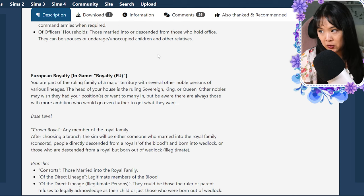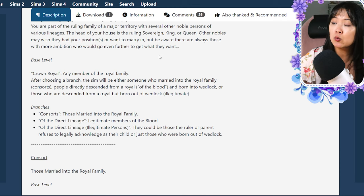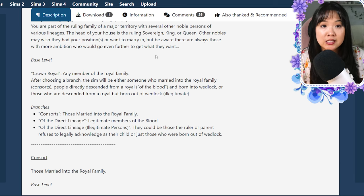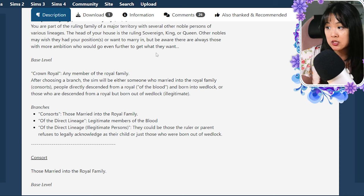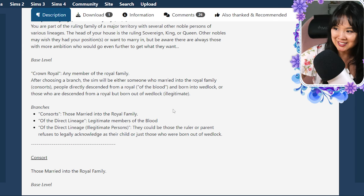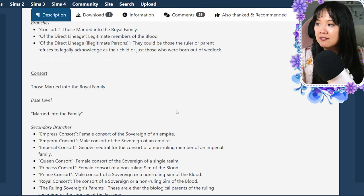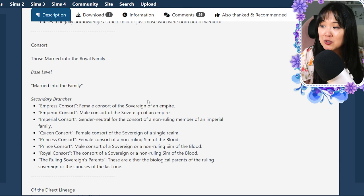Then we have the royalty career. European royalty has base royals, the crown royal, and any member of the royal family. The crown royal is interesting — it can be any member of the family. Other branches are consorts, and then of the direct lineage — legitimate members of the blood — and then illegitimate. So you could have legitimate and illegitimate members. There are more consort options: empress consort, emperor consort, imperial consort, and queen consort.